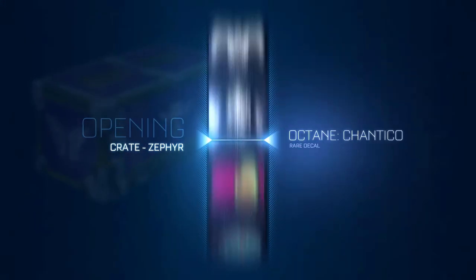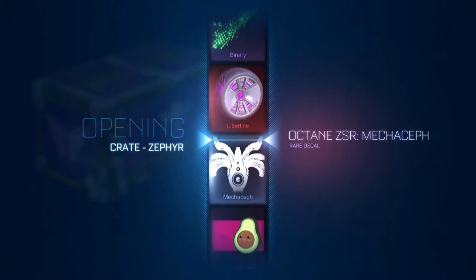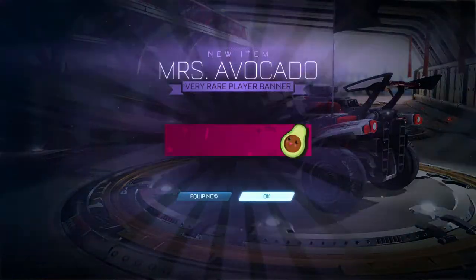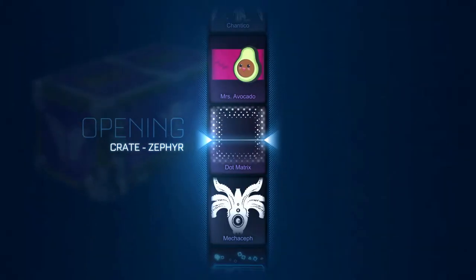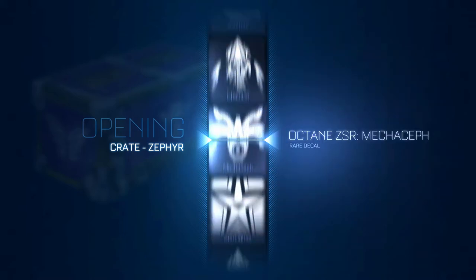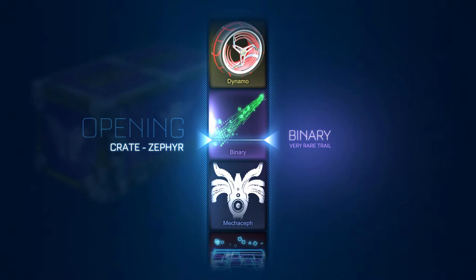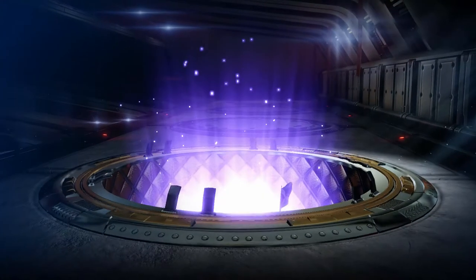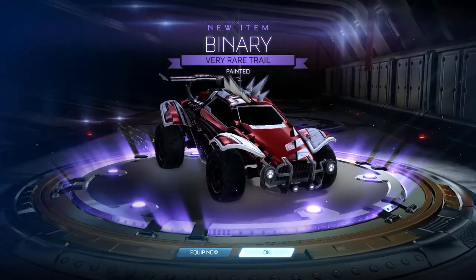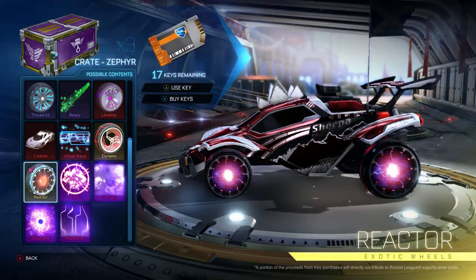Come on baby, come on baby. Nope. All I'm asking for now is a reactor — that's all I'm asking for. Or a painted Binary. Titanium white. Saffron — that looks like saffron. That's not bad, because I use forest green and saffron because of the Jamaican flag. Was that the last one? No, we're keeping going.